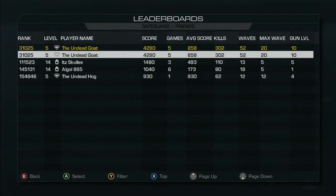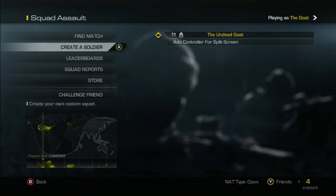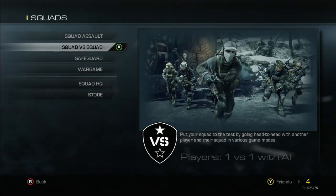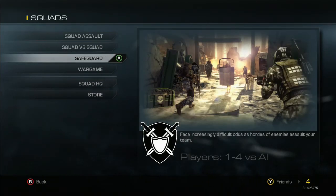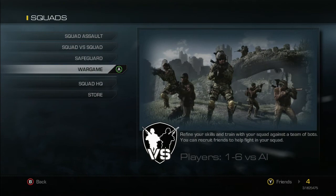Safeguard is the other mode where you face waves of enemies that you have to defend against. A few of us have played it a few times — it's an interesting game mode and could be a lot of fun with four or five buddies. I made it through the max wave once. War Games let you and your squad go in with your buddies playing AI, just AI against AI at any position. We'll probably do a video covering Safeguard in a little while.